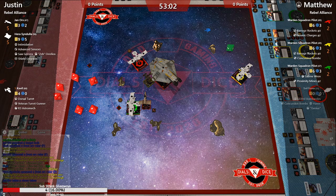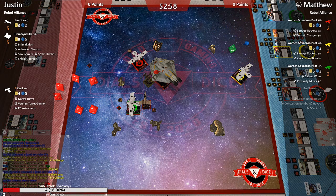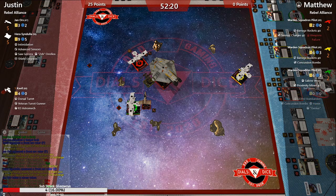Four hits, two crits — that's going to hurt. He rolls an evade but it doesn't matter. Two shields gone. That is just a giant sucker punch from Hera. We got a Weapons Failure and Panicked Pilot damage card — and he's got four cards total, two hull left.